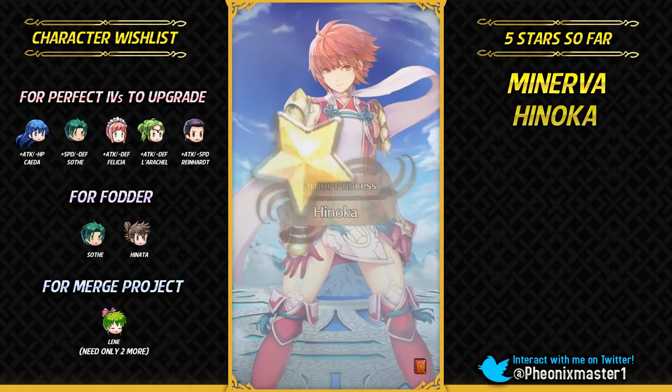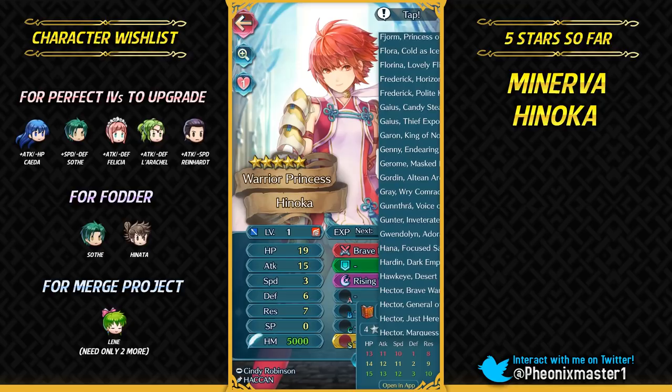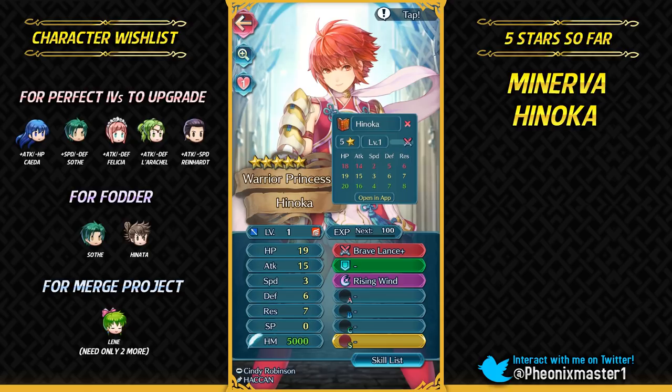Gonna get Hinoka — wow, 5-star Hinoka! I also got 5-star Minerva. Pretty random 5-star units. Let's check her IVs — this is a completely neutral Hinoka. I'm probably just gonna be using her for Hone Flyers because it is definitely rare.